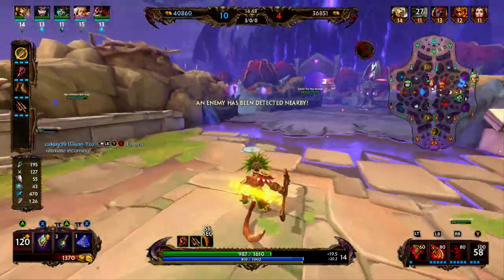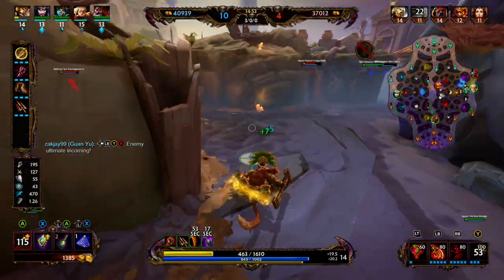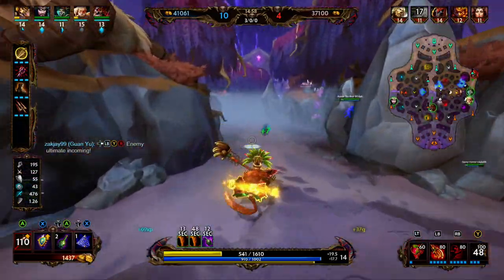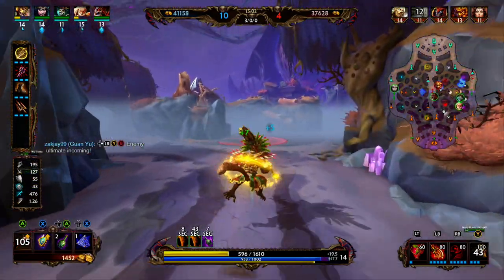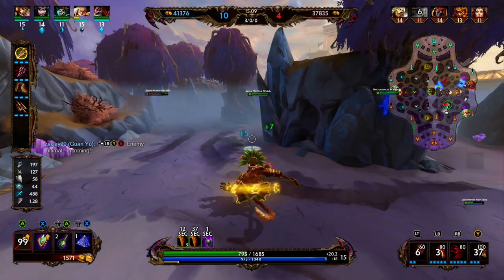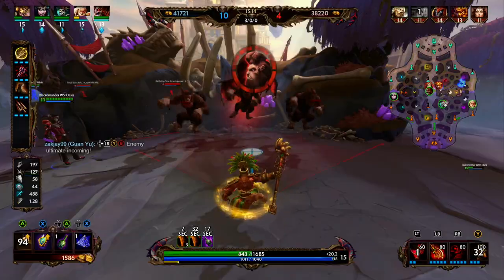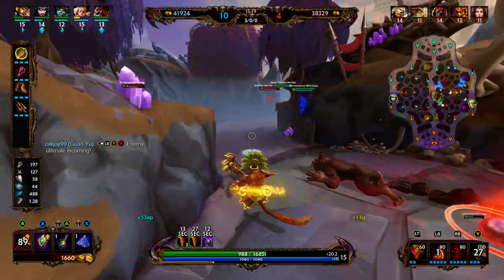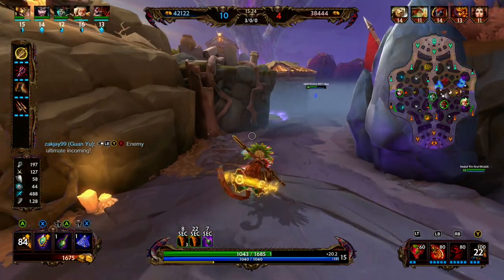We get tagged by Hera — I think they had wards there because she knew I was coming around that corner and pre-cast that ability. We get hit by a Raow ult but we're healthy enough to survive it. We hit a camp then rotate back to another camp. We're really not hanging out in anyone's lane too long — we do a little bit in the beginning to get pressure with our mid laner, but otherwise we're going from camp to camp, showing up in a lane, throwing an ability or two, then rotating back for more camps.